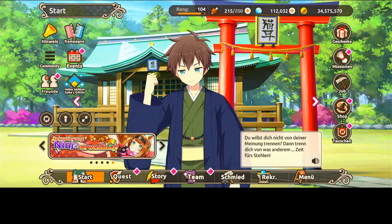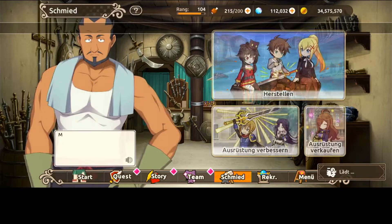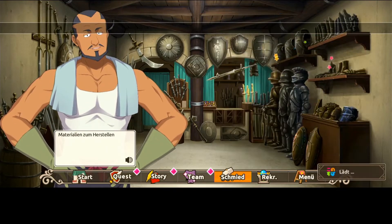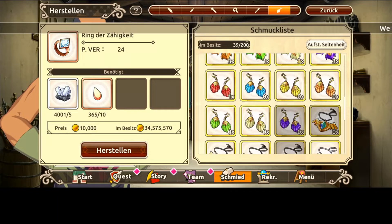Some short tips and tricks that are now possible with a new update. First, you can go to the smith, click on craft and select whatever item you want to farm.